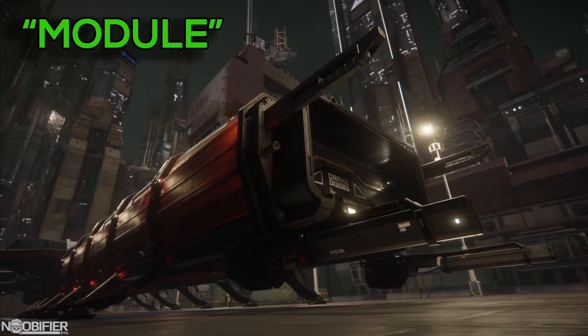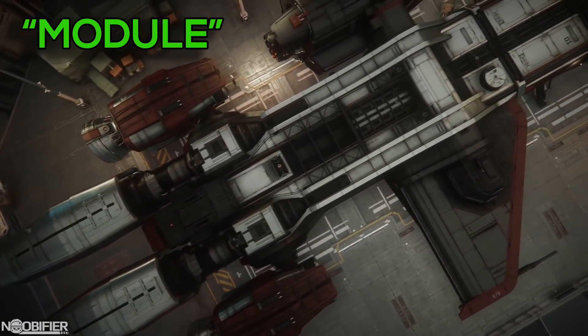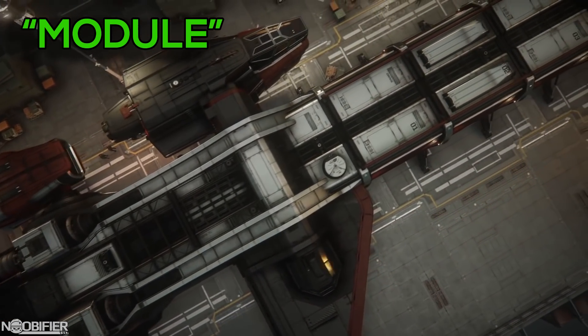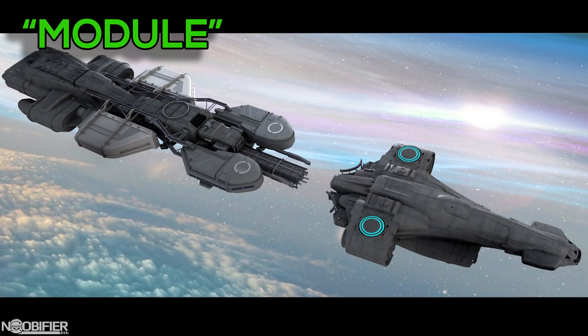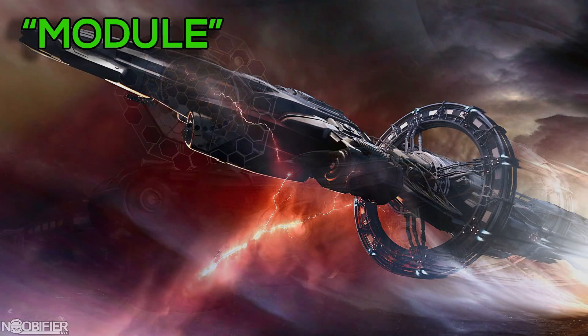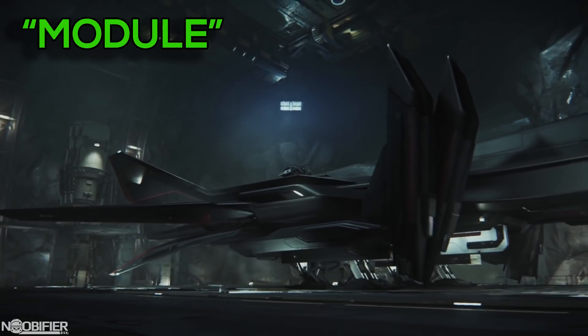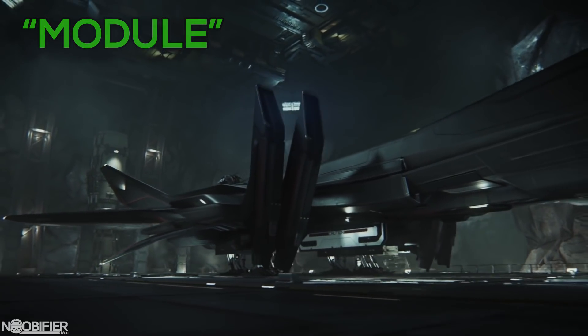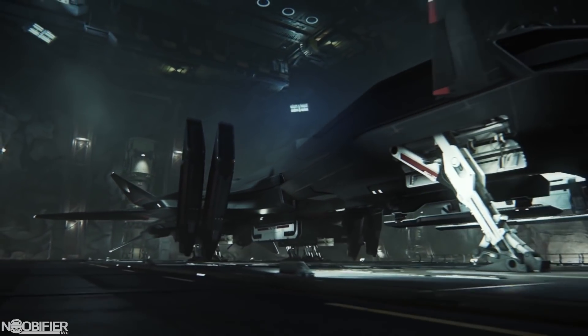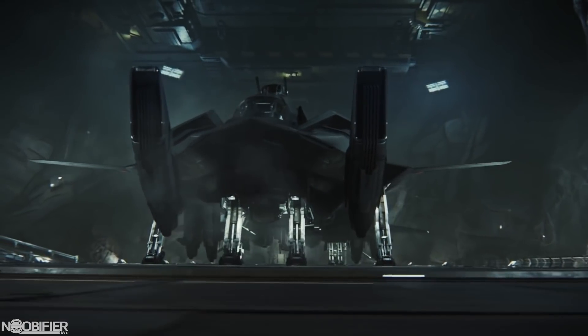I believe the Drake Caterpillar is the best implementation of a modular ship — it has four interchangeable sections that can be arranged to suit your needs. The Endeavour is another truly modular ship that can be converted from farming, medical, exploration, or pure science. The Retaliator is also modular, but adding to some confusion, it was sold in a couple of ways. The Retaliator was originally sold as a bomber and later as a base model. The base model isn't a variant; it's just a stripped-down version of the Retaliator.